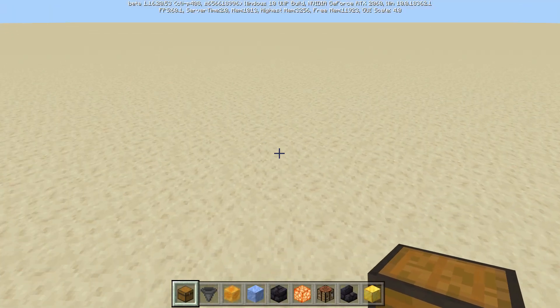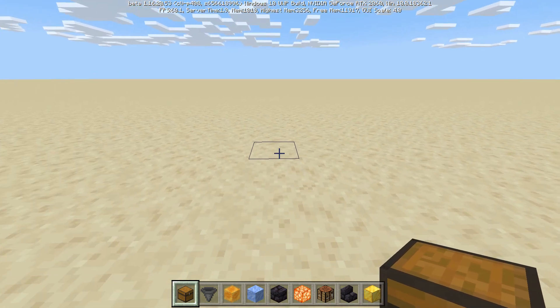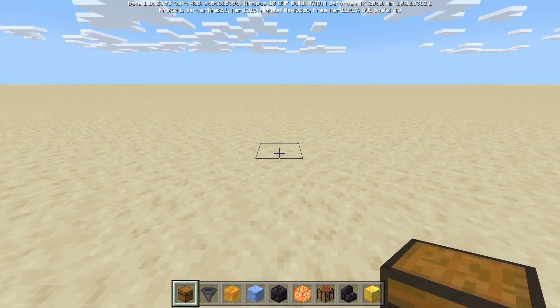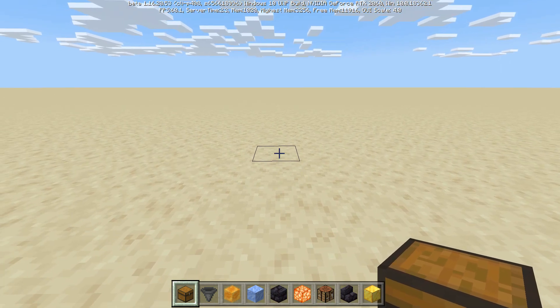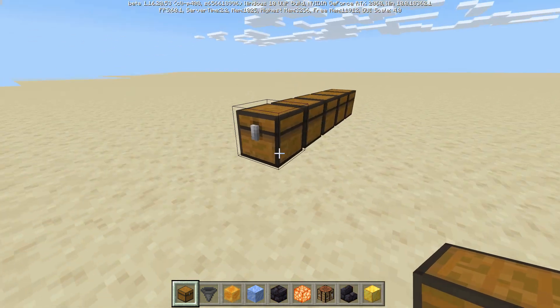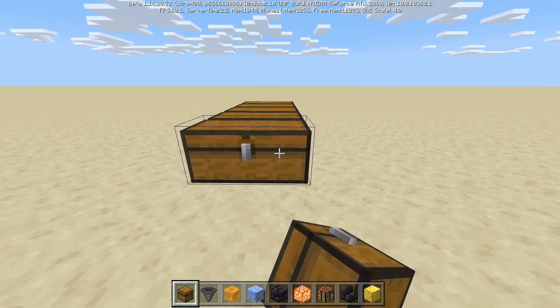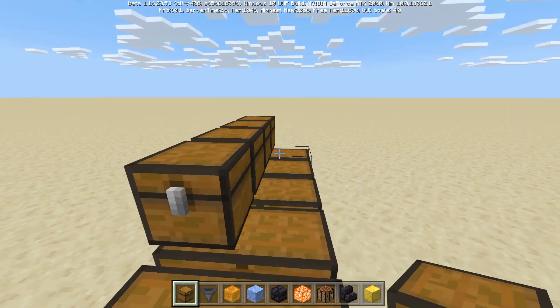Alright, so to start this build out we are going to start with the storage. I actually have a storage system built into this farm, which is very convenient for quick crafting. The size of the storage is up to you, but I would recommend making it five blocks wide, out of double chests. I did mine five by five, so that is what I will do for this tutorial.